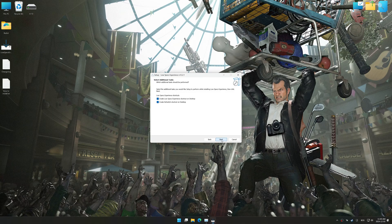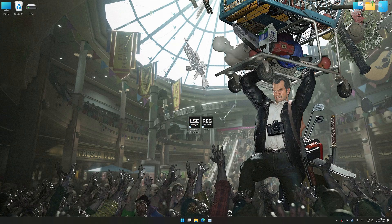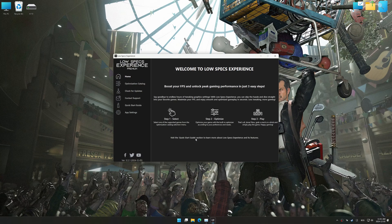First things first, start the installation process for Low Specs Experience. Once the installation is complete, start it using the newly created Desktop shortcut.